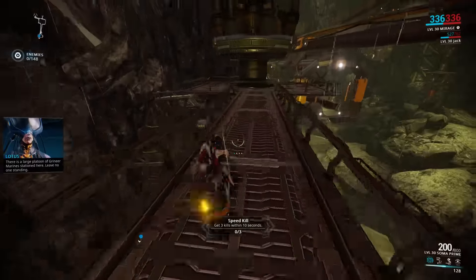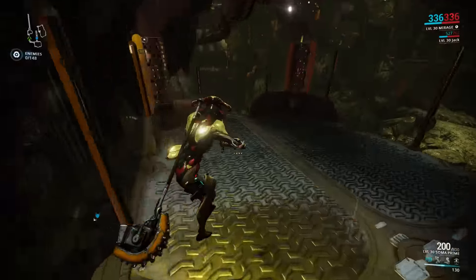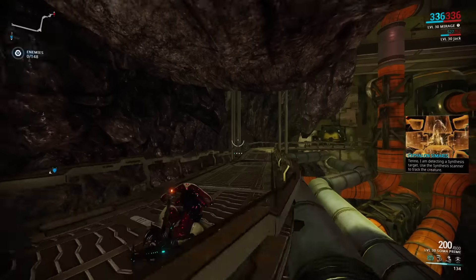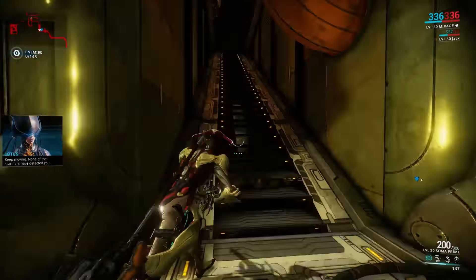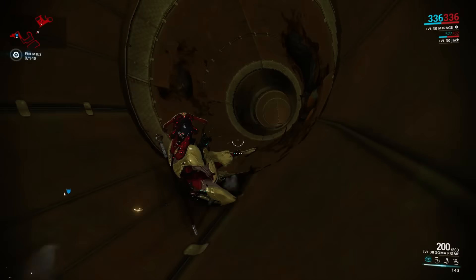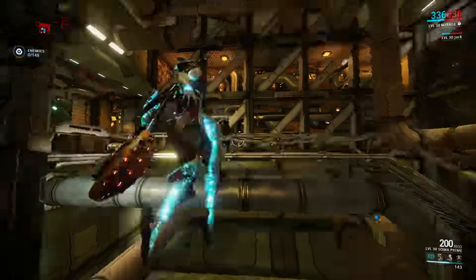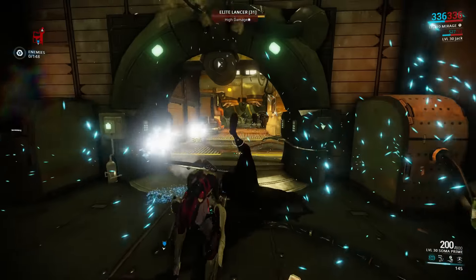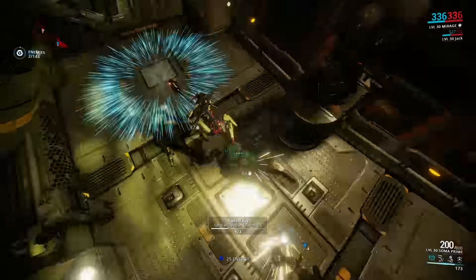Now, the Jack Attack, I feel, doesn't get as much love as it should. You don't often see it in raids and Tower Fours unless you're running it yourself. Sindho Prime, Dakra Prime, and the Glaives are the best weapons, but they're not the only weapon you can use. And arguably, because of Primed Heavy Impact, this weapon actually pumps out a little bit more damage — and whilst that damage is impact, that doesn't mean it's worth any less.